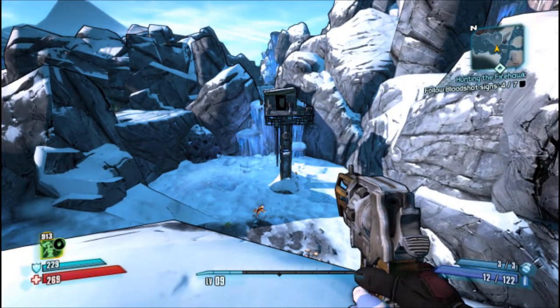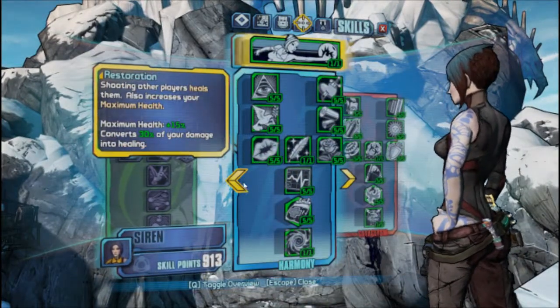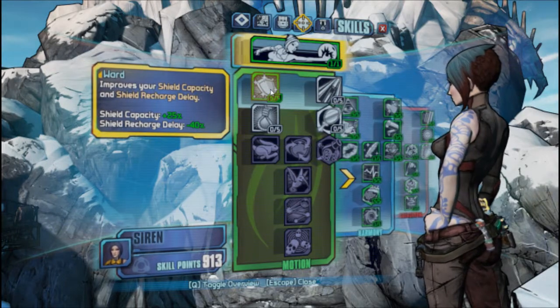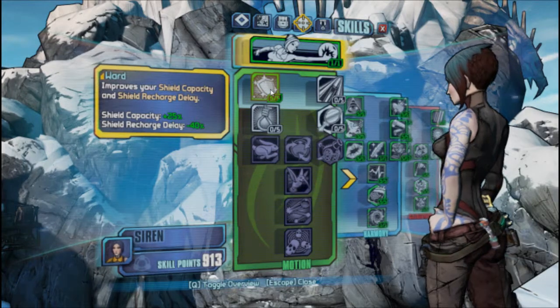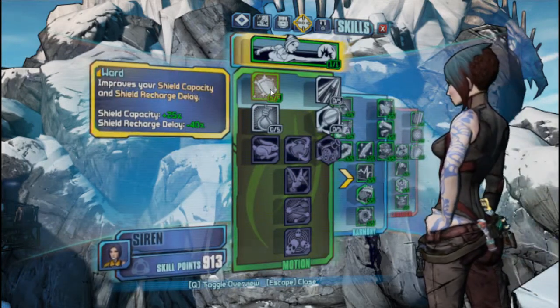Basically it's increased by 30 points. This is quite a strong skill because when you go to higher levels you're going to get much bigger shields, and 25% shield capacity is a huge amount — and 40% recharge delay reduction is amazing.